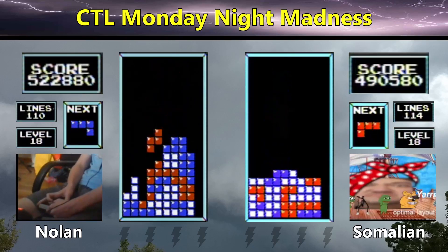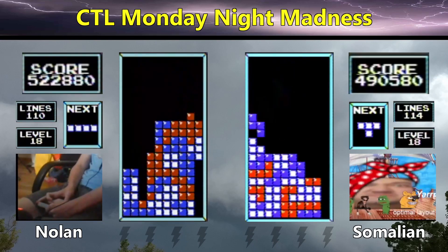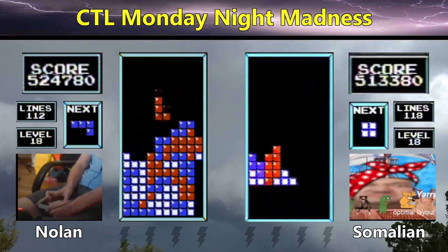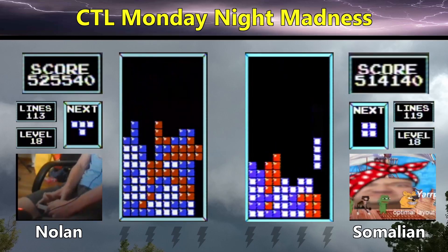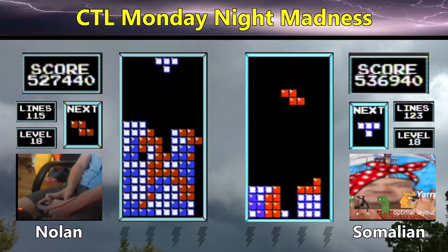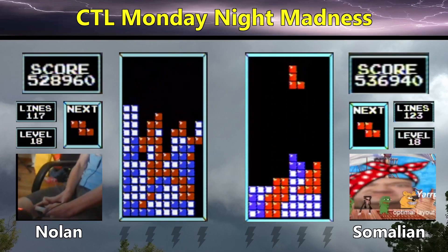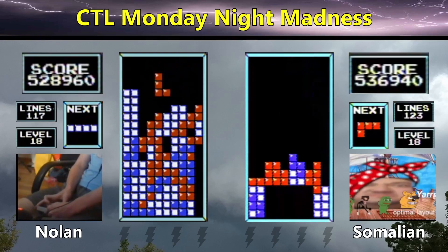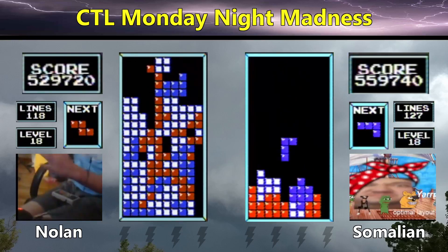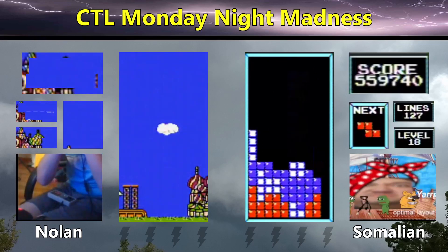He does some really smart burns to open up a hole that was created. Somalian's back to scoring. Nolan in the meantime has quite a bit of weight on the right side up high. That was a crazy drought which resulted in some crazy taps. And Nolan's in some trouble — looking for a J or a long bar. Gets the long bar, but unfortunately he's going to hang the L-piece and top out at 529. So Somalian at 559 will take the first game.